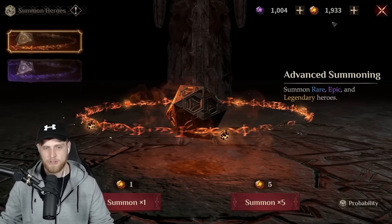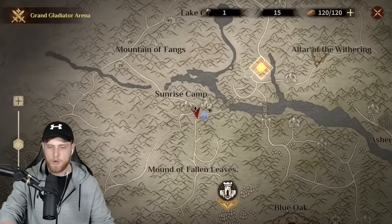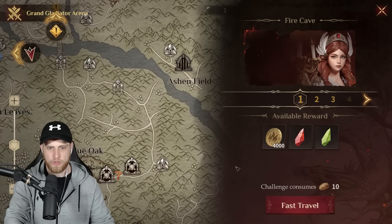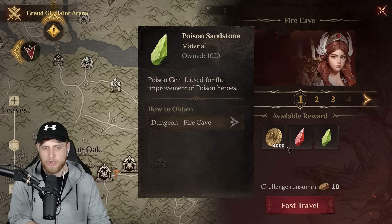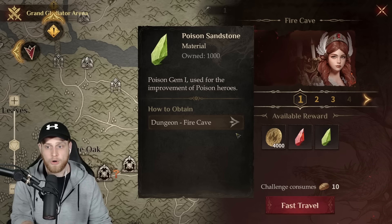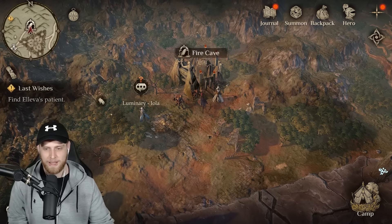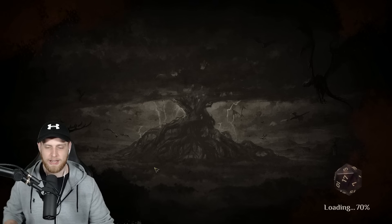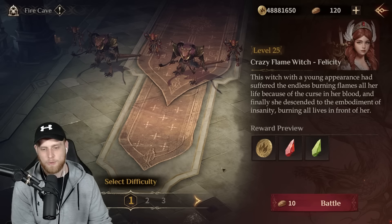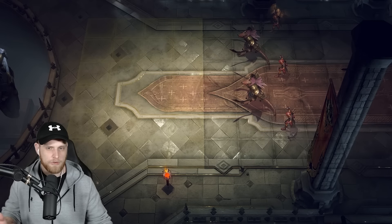Let's go back into it and show you guys some combat. We're going to go to our map, go over here to the right, and teleport to the fire cave. This is going to be used to improve your fire heroes, and this other one is used to improve your poison heroes. We'll fast travel there and set up our heroes to fight the enemy. Let's enter the fire cave and see how we fare — maybe I'll bring a few of my level one heroes. I'm a little overpowered compared to them, but I'll bring some lower level heroes to give them a chance.